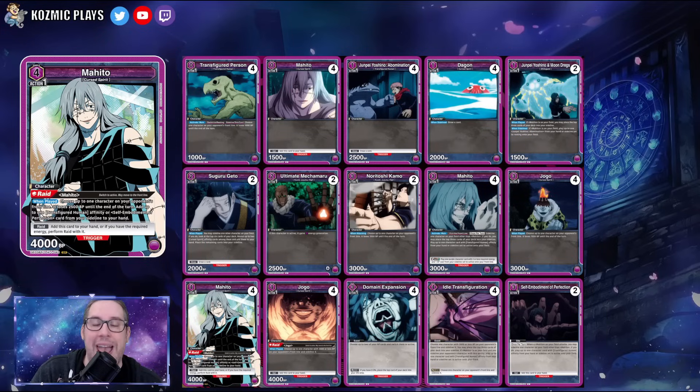The Mahito deck is an aggressive strategy that lets you get extra attacks when you play the Self-Embodiment of Perfection. When Mahito attacks, you can put something on your field active — setting up a board of zero-to-two energy units. Mahito swings, you activate your stage, draw a card, bring back a transfigured person, and get another attack in. When your opponent only has four blockers, this lets you chip in damage consistently.